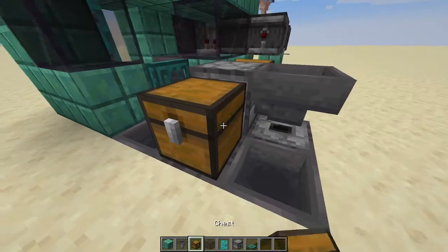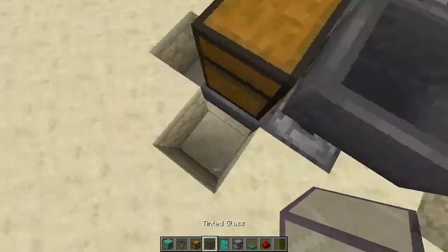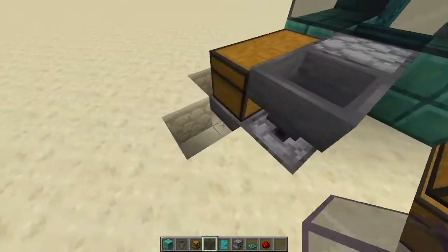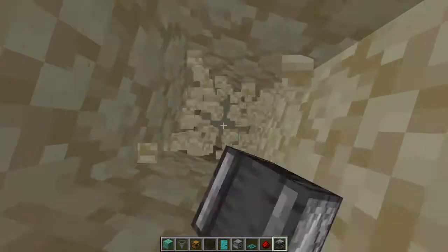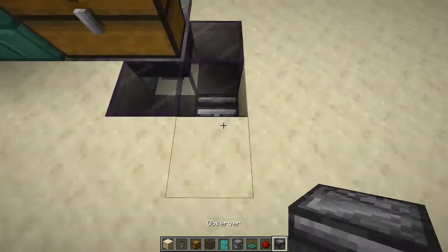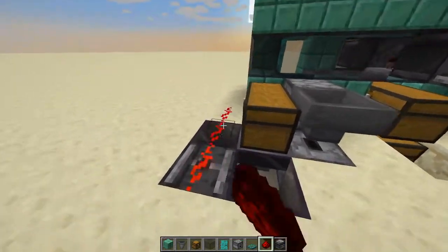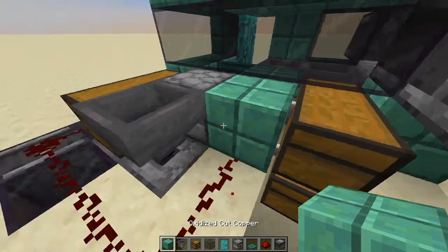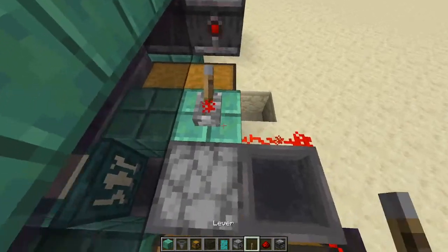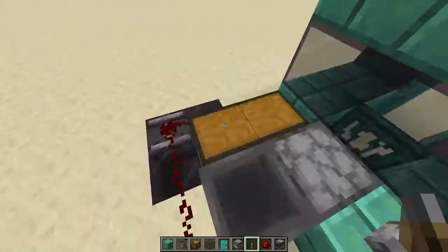Place a double chest right there. Then grab another transparent block — you can use slabs or glass, kind of like we did over here. Grab an observer, go down four blocks, place an observer facing downwards right there, back up, and place an observer facing upwards right there. Grab redstone dust and place it looping around all the way over here, and then place a solid block right there. Grab a lever and place it right there. When you flick it like this, this will turn the bucket refill system off. When you flick it like this, it'll start it again.